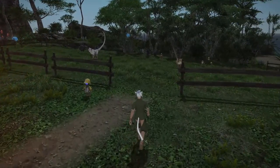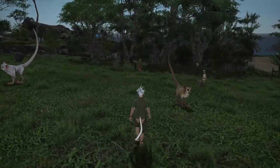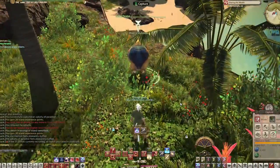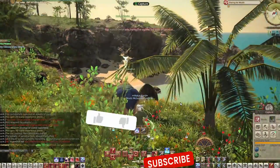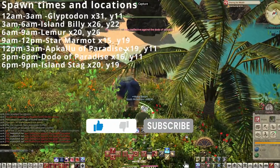They'll just be glowing inside of their pen at your island sanctuary, and you'll just have to go up and click them and you'll get the item. All of these creatures spawn at normal intervals at certain times of the day. You can start collecting a few of these rare creatures right away with just your makeshift net.